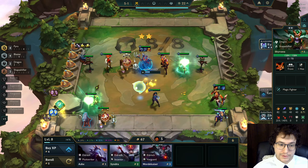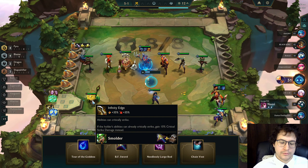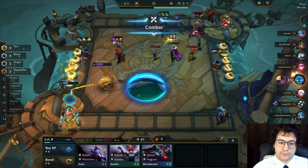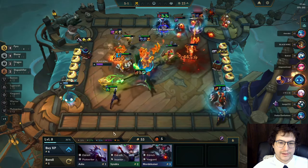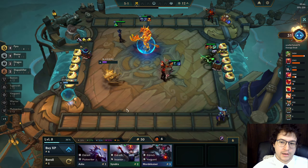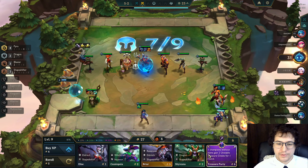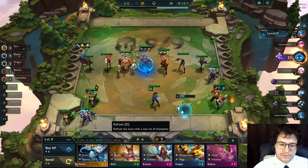We hit the Smolder — at this point we're not waiting for a Tactician's Crown. The best items on Smolder are Last Whisper, Infinity Edge, and Rageblade. We went with the radiant Rageblade on Smolder because once you get Dragon 3 out there at level 9, the Nomzy really starts the fountain heal — he just starts attacking so fast with the radiant that the healing ramps up immediately.